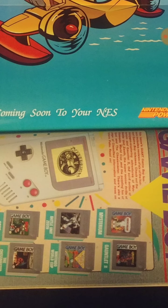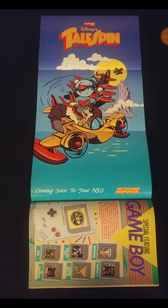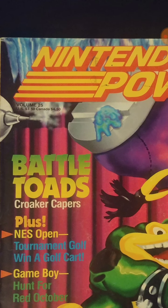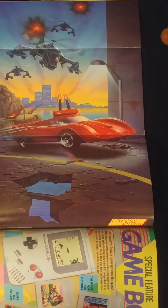They also advertised the NEC TurboGrafx, and they had Lords of Thunder and all those shooter games with big giant robots — cool stuff. Here's the Lone Ranger with a map of the Old West on the back of that centerfold. Now we're at the next volume, which is Battletoads — I love Battletoads. Volume 25, this would be June 1991.